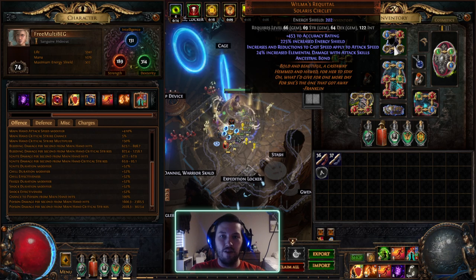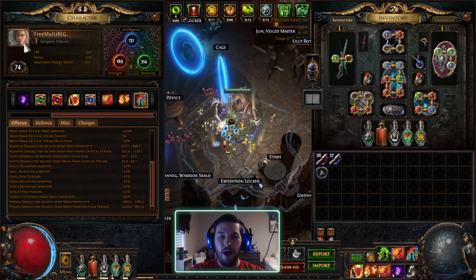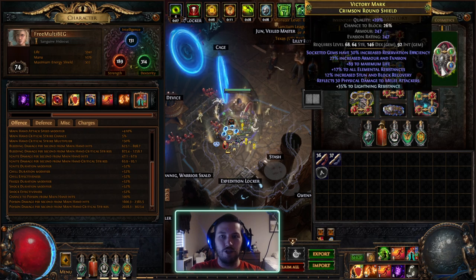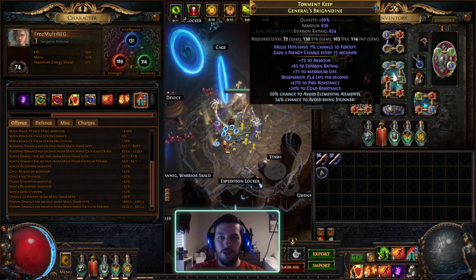So this is a very interesting helmet. I've wanted to build around it. I'm currently on a Pathfinder doing a Poison Ancestral Protector build. It's kind of scuffed — I just threw it together using a lot of hand-me-downs — but overall it's a pretty cheap build. The only things I'd consider expensive are my gloves and shield, which were hand-me-downs from my Frostblades Trickster.